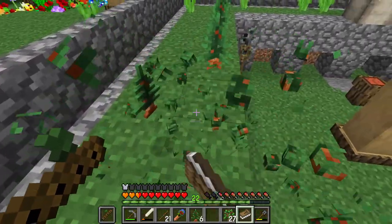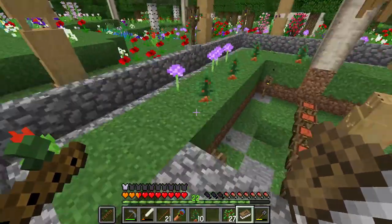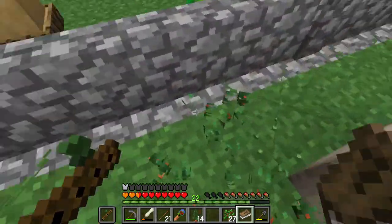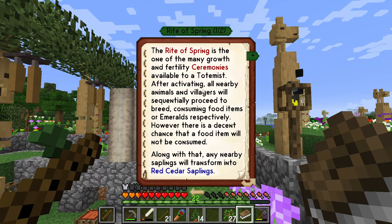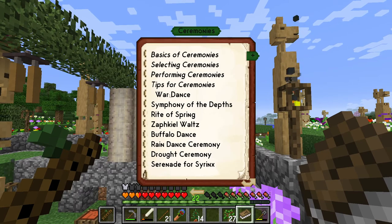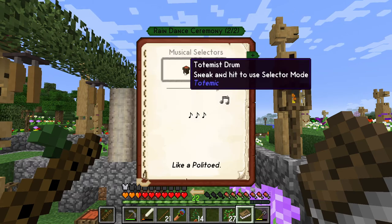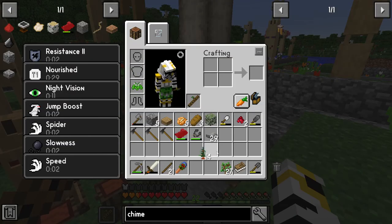I don't actually want the set of trees to grow here. The other thing I want to do is make it rain. Raining is drum and rattle - so you go away.